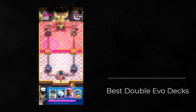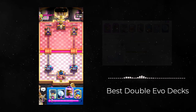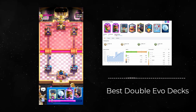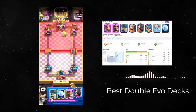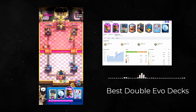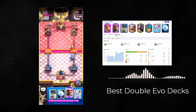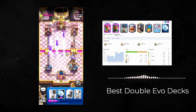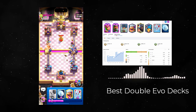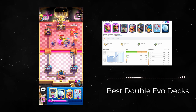The next Evo combo that I think is really effective right now is Archers and Royal Recruits. This combo is mainly defense so it's best paired with an offensive card like a Goblin Giant or a Balloon. You can just play defense by splitting the Archers or Royal Recruits in the back, and once the first minute timer comes up you likely would have both your Evos for Archers and Royal Recruits — this is a deadly combo. Play both in the back plus your Balloon or your Goblin Giant and it's one of the hardest pushes to defend.